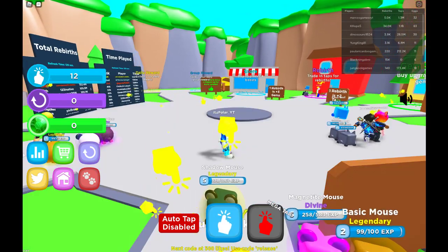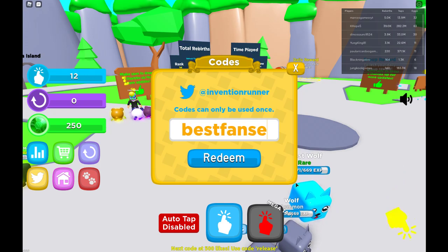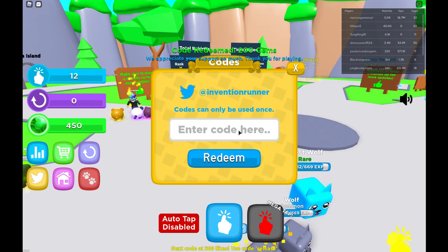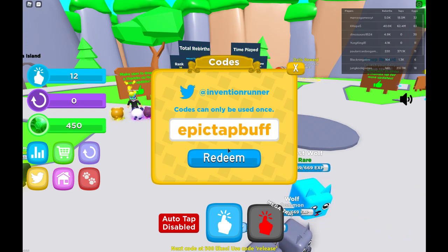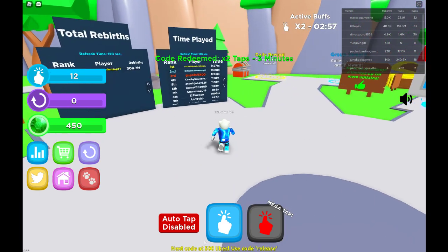Here we go, here's the codes button. This game is by the creators of Magnet Simulator, same kind of pets as you see. So 'release' gives 250 gems, then we have 'best fans ever' for 200 gems, and then we have 'epic tap buff' which gets us 2 times taps for 3 minutes.